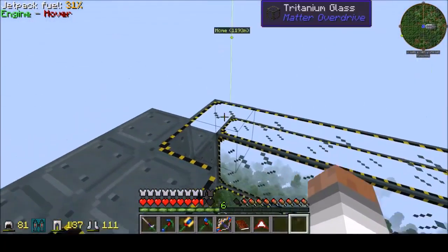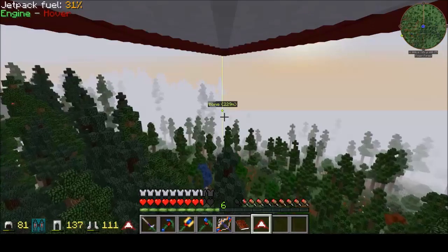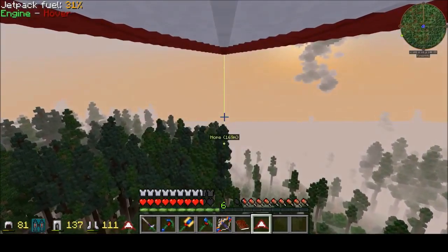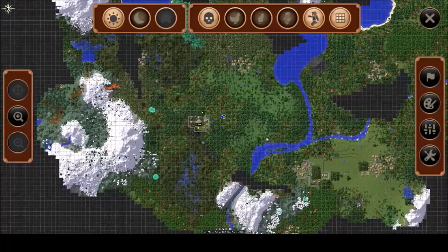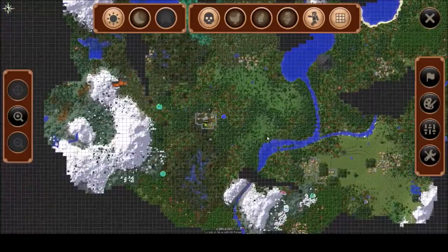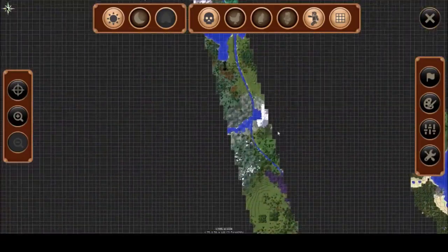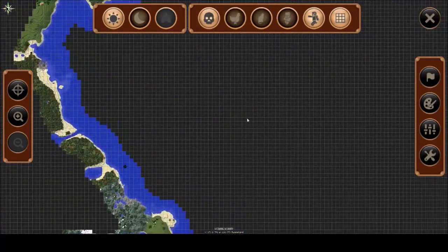I'm heading back to town and going to show you guys some of the things I've been working on for the last few days and how they all come together. While I'm cruising back into the home base, getting quite close to it, I wanted to talk about the world terrain generation. We're using a special type of terrain generation called RTG — Realistic Terrain Generation. If you look at the map, you'll see that we have rivers that run all the way out to oceans. This river comes all the way out to the ocean here, and this ocean is massive.